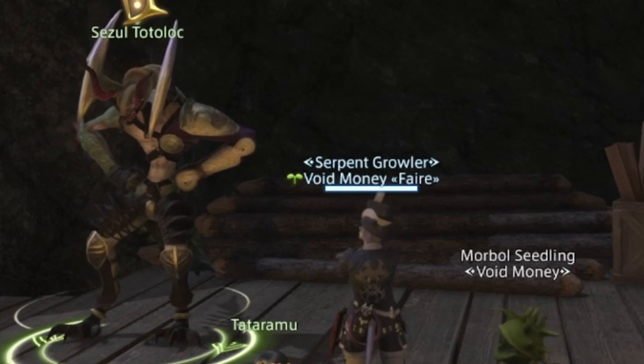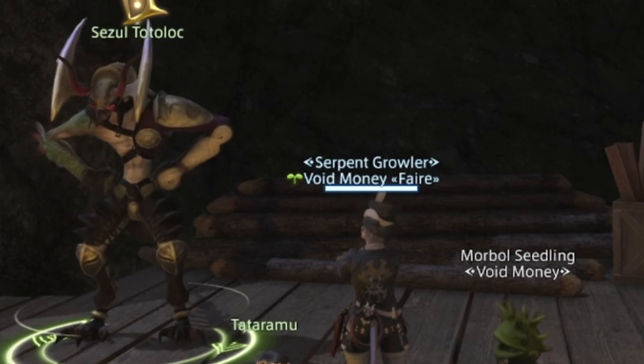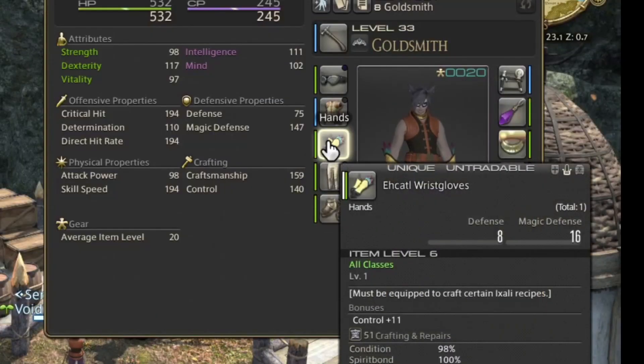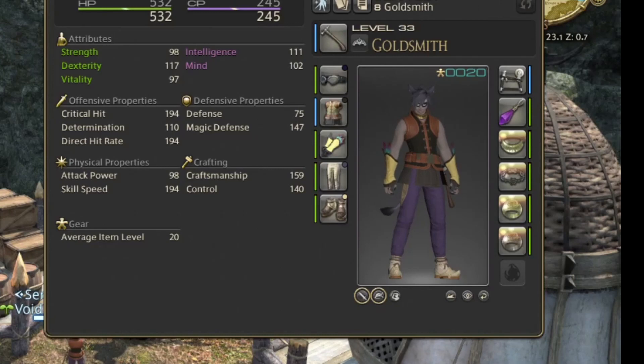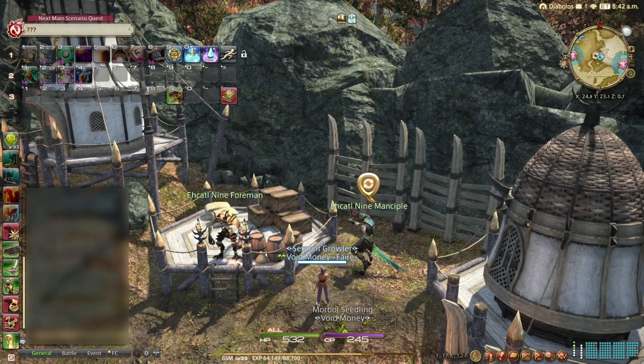Once at the Twin Adder's headquarters, you'll talk to a Hearer named Scarlet and accept the quest A Bad Bladder, which will open up the Ixali daily quests. You can start by doing a quest for the Ehcatl leader, Sezul Totolok, called Reaching for Cloud Nine. You'll be rewarded with the Ehcatl Wrist Gloves, which you'll have to equip in order to craft components for the airship that the Ehcatl Nine are trying to build.